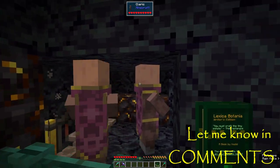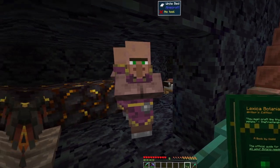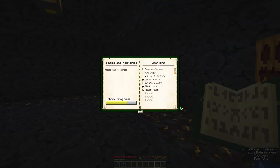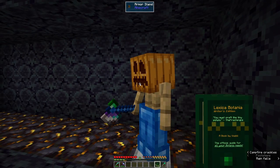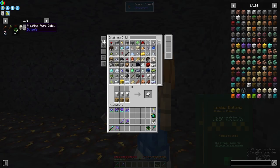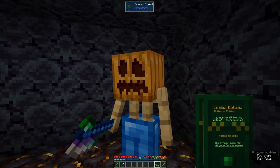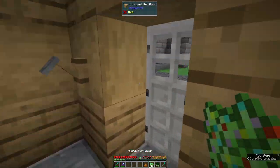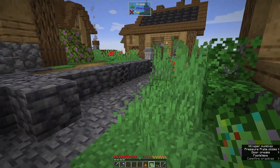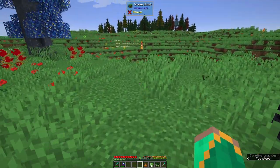We need to give them names. Botania — I've read through the first set of chapters. There's a big book and we need to build some of these things, get some petals, and get going. Not complicated by the looks of it. I've made this floral fertilizer stuff, and apparently this gives us magical flowers.